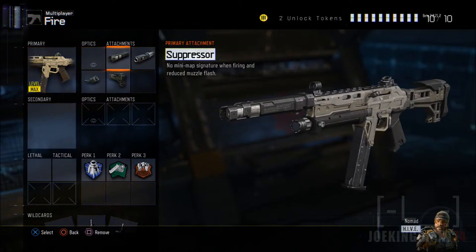Moving on to the first attachment: the suppressor. This one lets you flank the enemy with no problem and kill them without being detected — unless they have a footstep tracker, some other tracker that puts you on their map, or a UAV. Those are the only ways they can track you down. When you kill someone you won't be detected, so add the suppressor if you want to sneak around and kill every single enemy without letting them know.